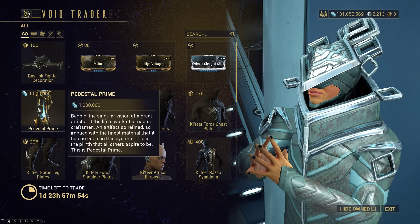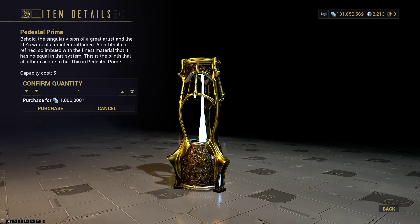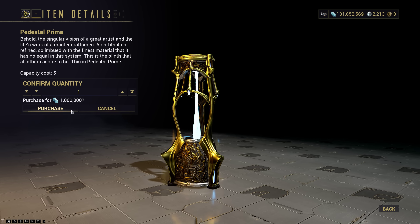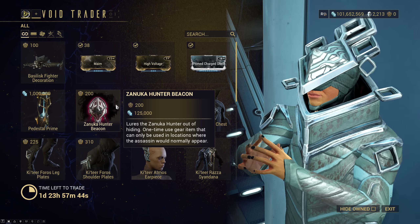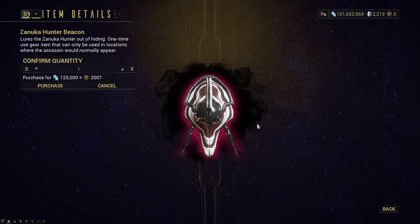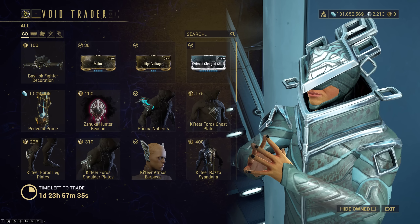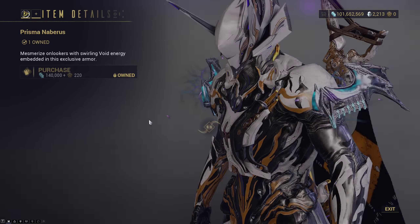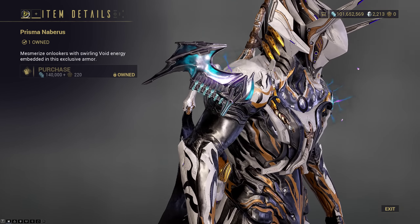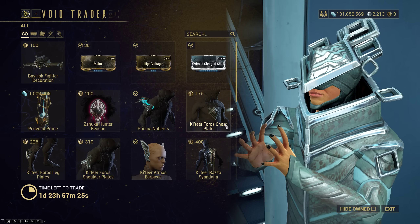Pedestal Prime is back. It looks like this — it's pretty cool, but it's also just a pedestal. You can put decorations on top of it. It's 1 million credits per pedestal. You're also going to use Zenuka Hunter Beacon here as well. If you want more Zenuka-related drops, you've got the Prisma Navaris shoulder piece.